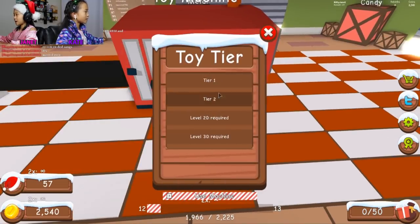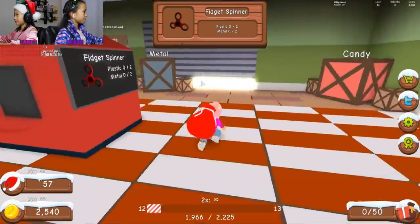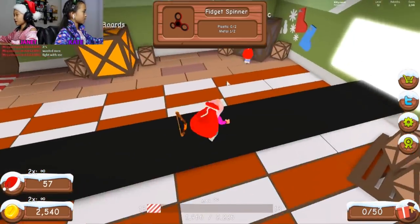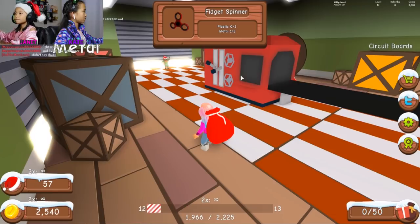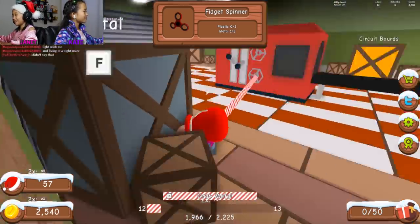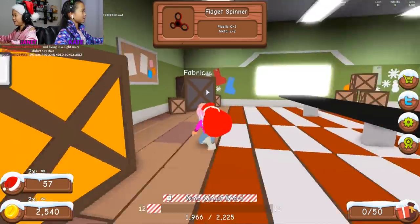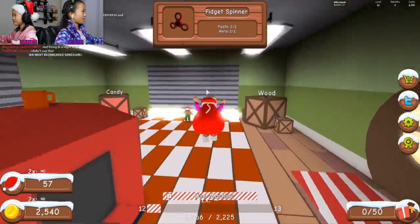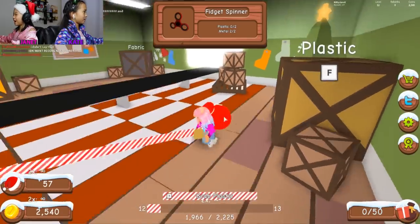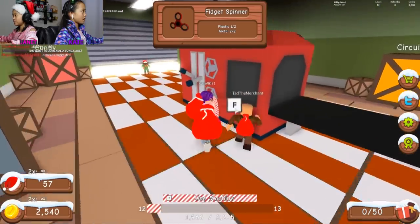I'm done! I'm on level 12 now. Look at R2D2 - that's my R2D2! I'm gonna make one more toy. I'm making a fidget spinner. I need to make a lot of fabric. I finally found the plastic, which took me forever. Okay done! I'm on level 11 now. There's my backpack.